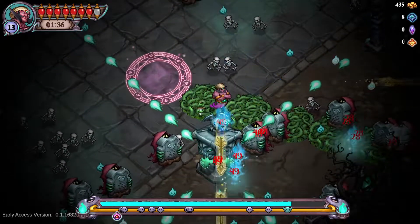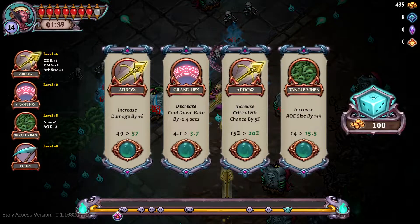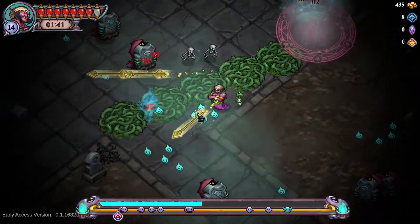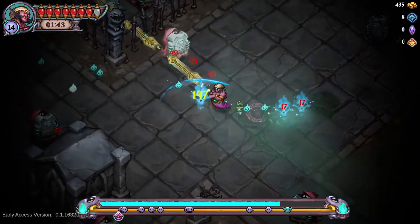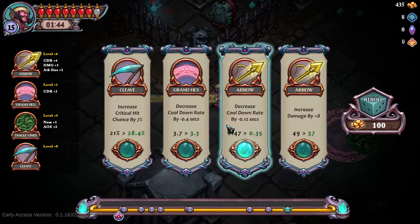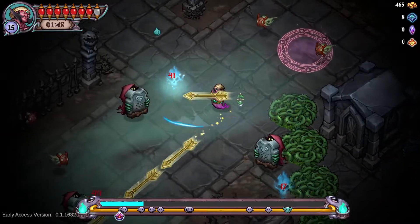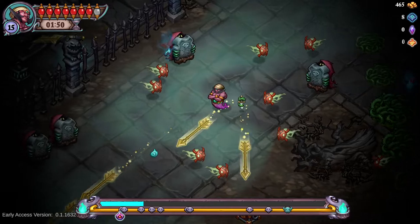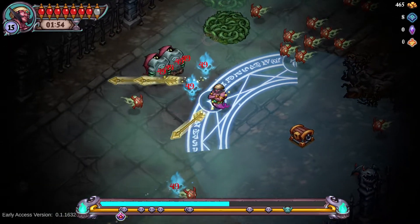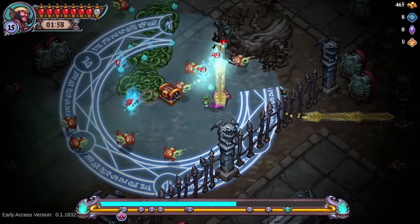That's perfectly fine. We can handle it. Let's get some Grand Hex cooldown. Yes, please — more Grand Hex. That is what I want. Let's get the arrow down, that way we do have the official semi-machine gun. That is what we want. Plus it gives us a little bit more gold. Every little bit of gold adds up. I will take it happily.